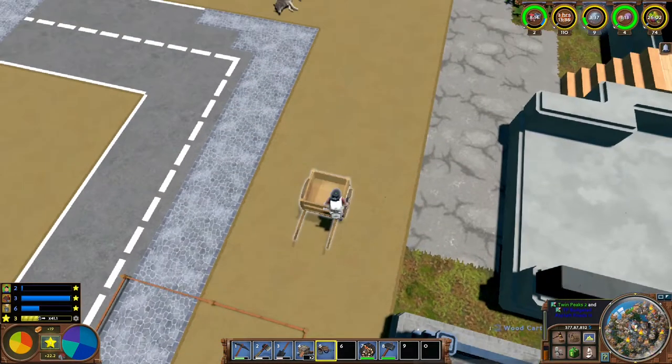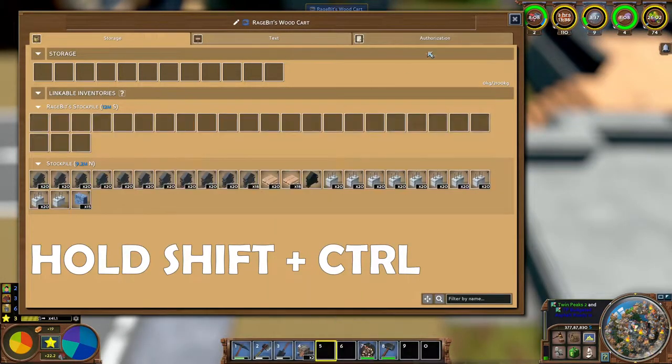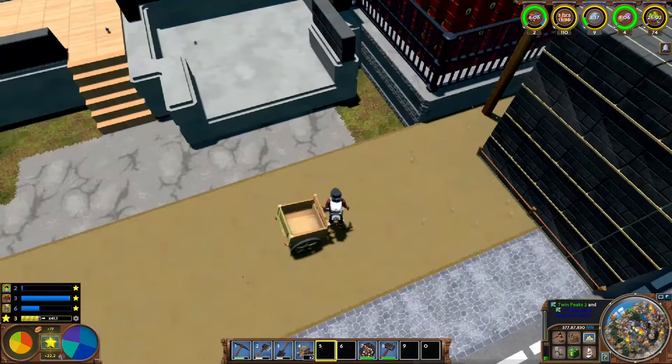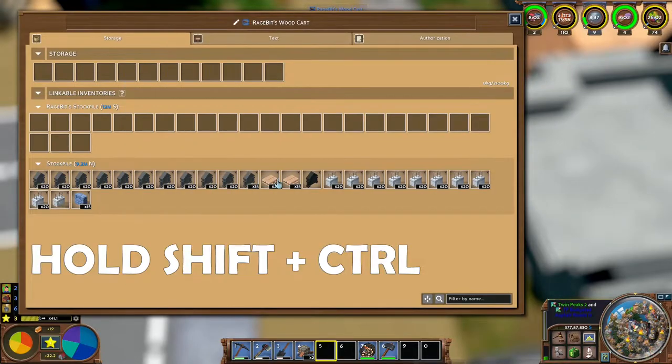While we're talking about inventory management, sometimes stockpiles are a little bit too far away. So it's a good idea to carry a cart so you can put it in the middle and use it as a transfer buffer or to increase your transfer range.